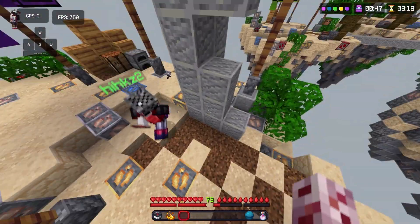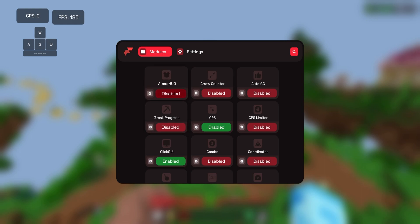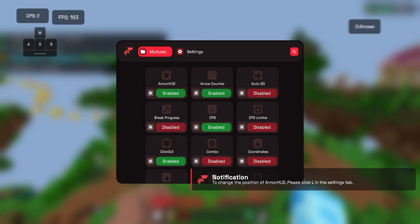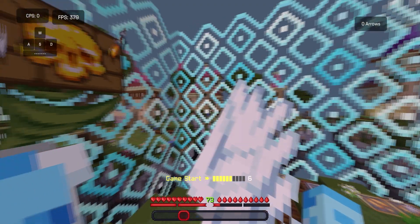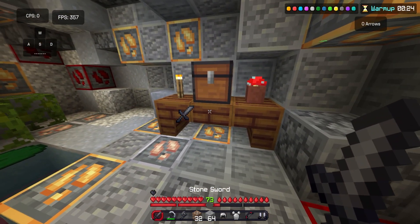We're gonna continue messing around with the settings. We have armor HUD, arrow counter - we'll put that over there. There are also notifications, and if I'm not mistaken, you can pair this client with your Discord. I wasn't able to because I forgot my password - like if you can relate.